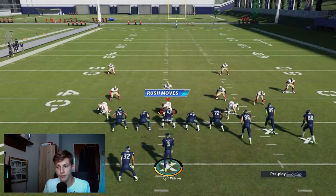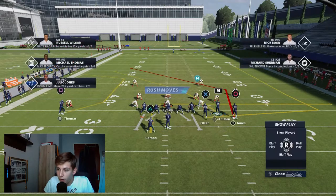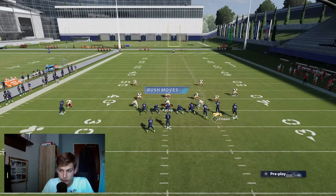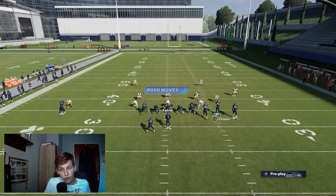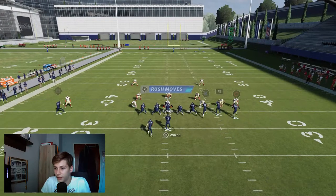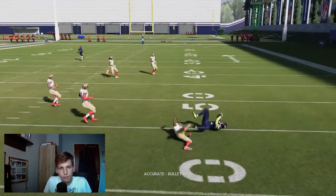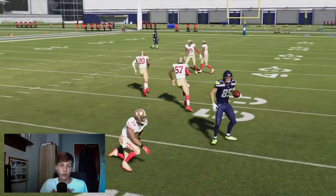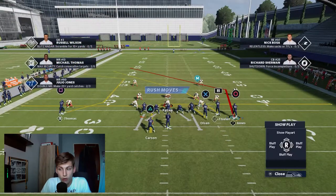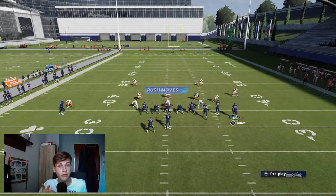That's one way to beat man coverage; I want to show another. A tight end drag is very useful. The second setup: block the halfback, drag on Olsen, and put Thielen on a zig. All four routes on the field right now beat man coverage. The drag is wide open and the zig also gets open. I can also show a variation: Olsen on a drag, Thielen on a corner route — remember the slot apprentice corner route.